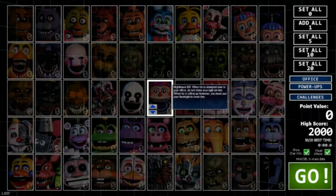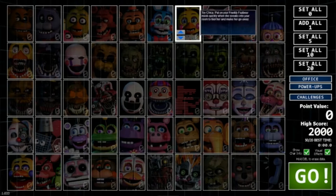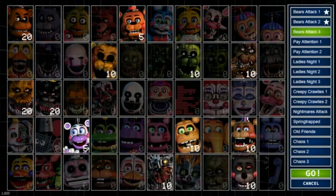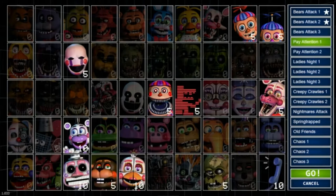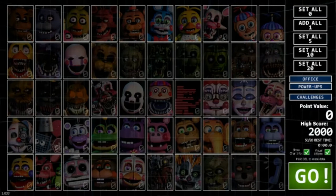Anyway, you're probably here for Ultimate Custom Night. What we did last time was FNAF 1 and 2, maybe 3, and then Bears Attack 1 and 2. So right now I'm thinking maybe Bears Attack 3, and then the two Pay Attentions. But first, reading the lineup — oh, also doing FNAF 4 today.